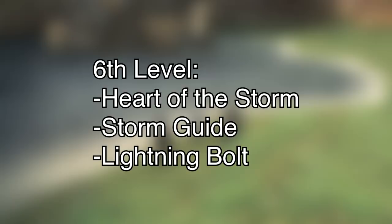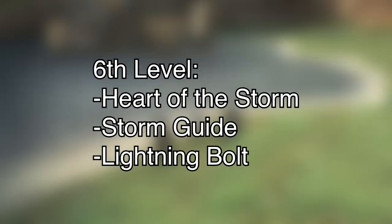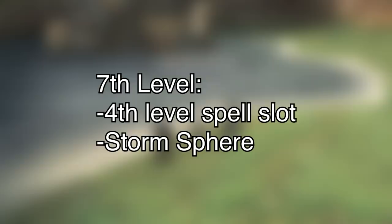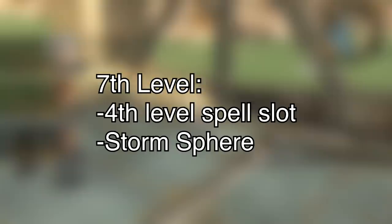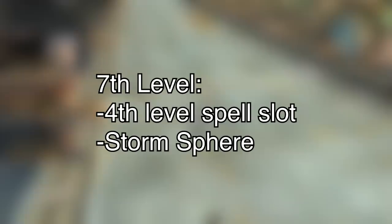Seventh level, no new abilities, but you gain fourth level spell slots. I went with Storm Sphere, which I'm taking as the attack portion of Summon Wind — it's a sphere of wind that causes bludgeoning damage. There's no real air-type damage so bludgeoning is the best you can go with that. Now we have both sides — the agility increase and the attack for Summon Wind.